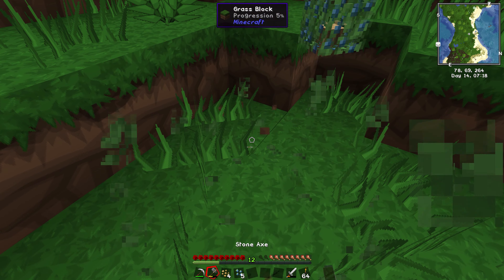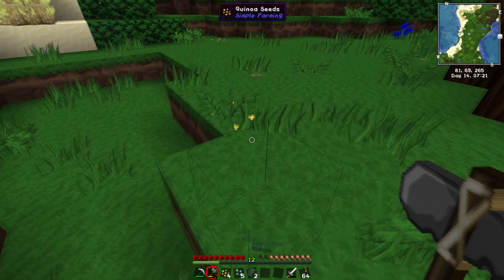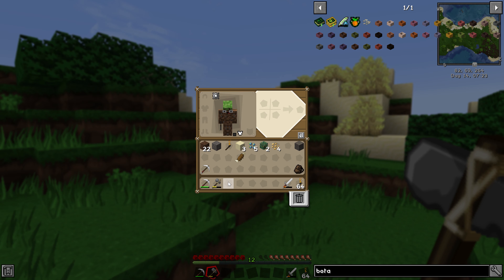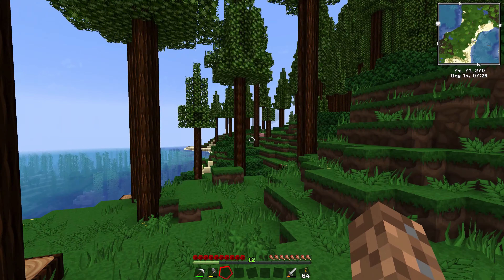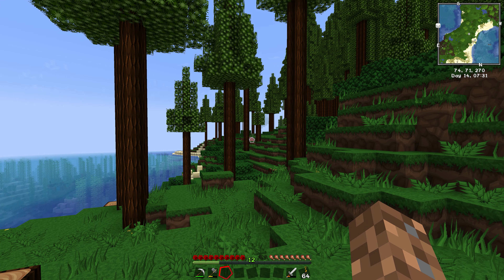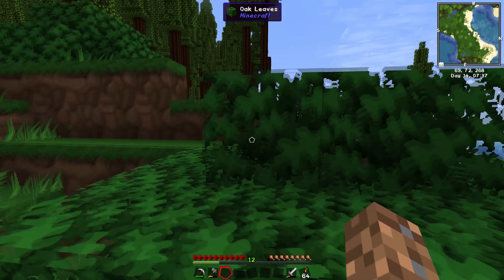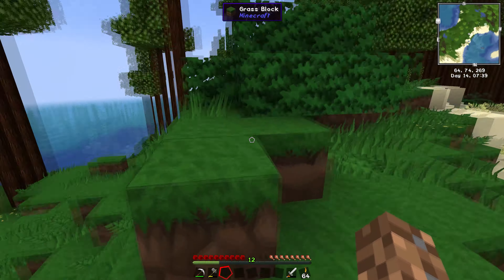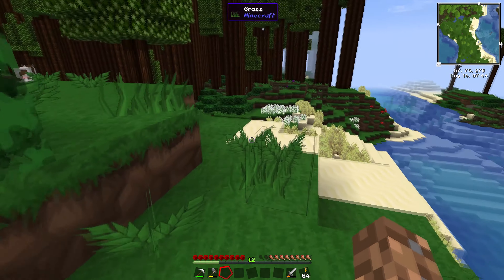For Botania there's a book called the Lexica Botania, which just needs any sapling and a book. I've seen zero cows since we started playing, but plenty of zombies, so I'm gonna kill some zombies, drown some zombie flesh to make leather, make a book, and get started on Botania.